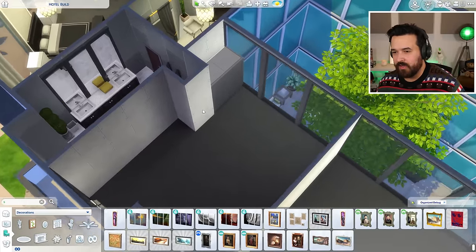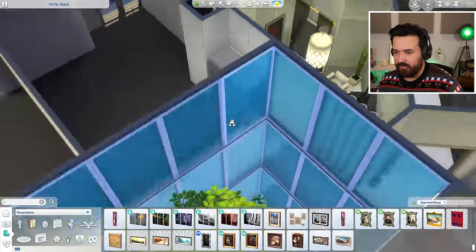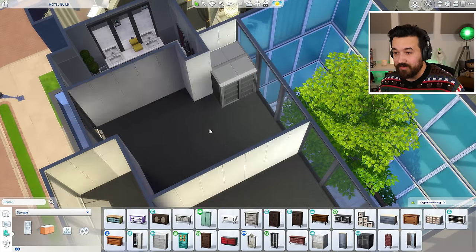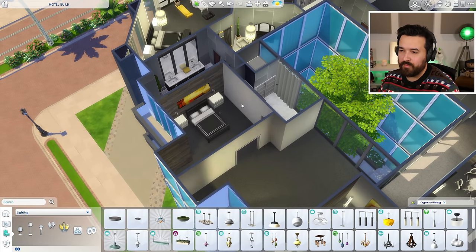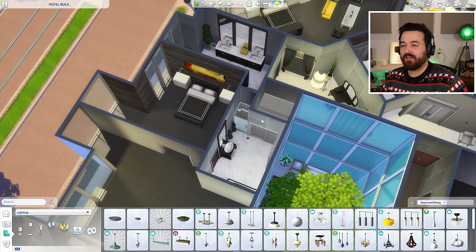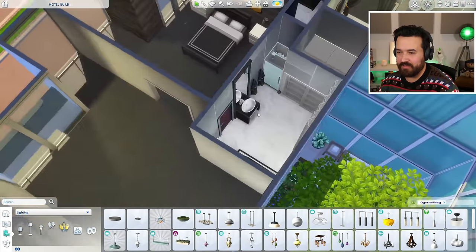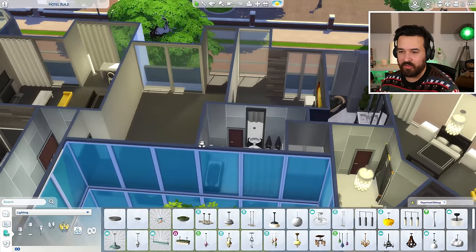One weird thing in this suite is that the wardrobe from the presidential suite comes into this room and also blocks a window. I don't really mind blocking windows in big buildings, but I can't really put a wall there. I could do back-to-back wardrobes on both sides. The bathroom is a little cramped because of the wardrobe placement. We still get a shower, a bath, a toilet, and a smaller sink area — the door opening here isn't ideal but it works.